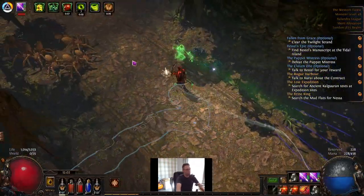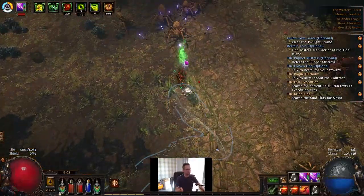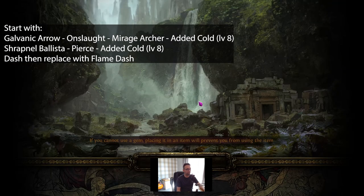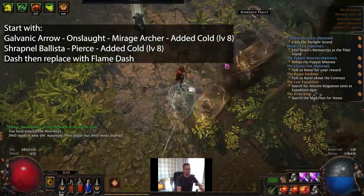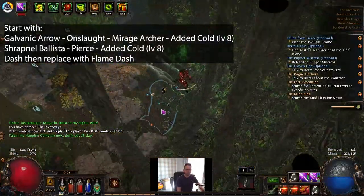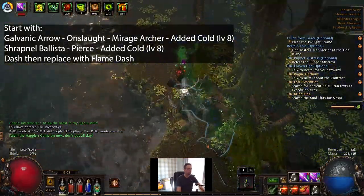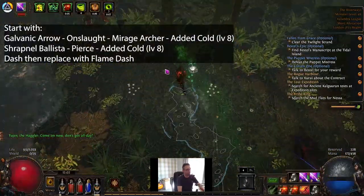Now let's talk about skills to use when you're levelling. Your first foray is going to be Galvanic Arrow, Mirage Archer, Onslaught, and then at level 8 you add Added Cold into that — so a four-link, maybe slot that into your Gold Rim. And then a Shrapnel Ballista, Pierce, and Added Cold. Movement skill is going to be Dash because it's all you can get early on, and then once you can equip Flame Dash I would use that just because you get a few more charges. That's kind of it for your early levelling in Act 1.